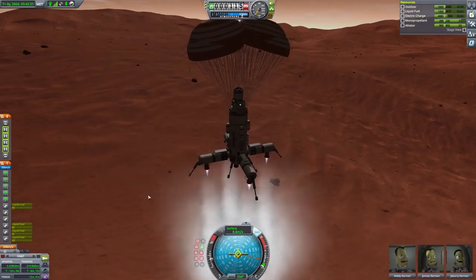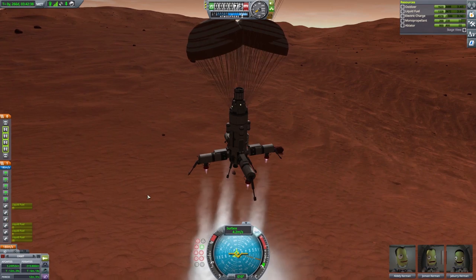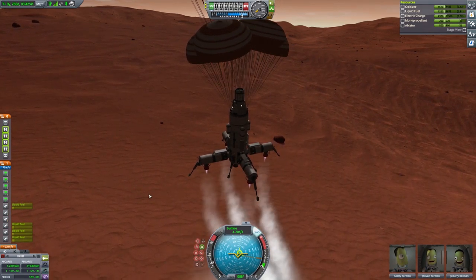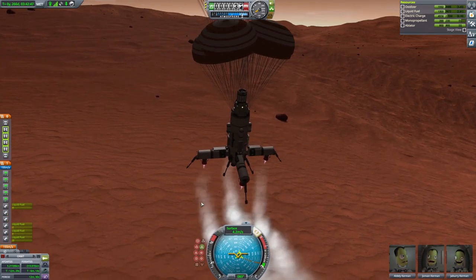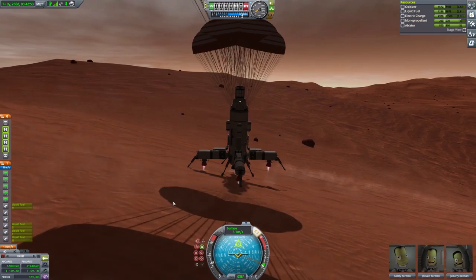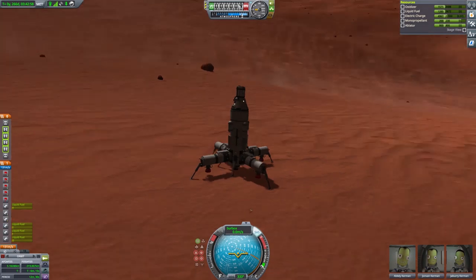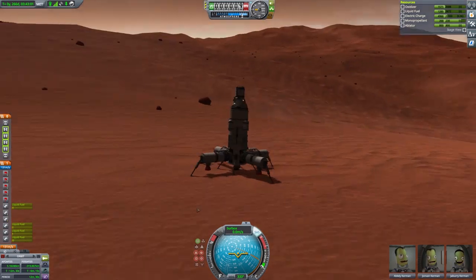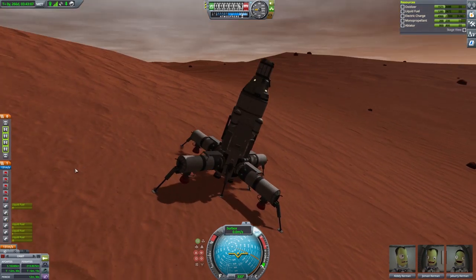Here we go — a little fast motion. You see how wide the landing gear are, and this couldn't have been done without using that robotic hinge. You can see we're kind of weaving back and forth — I probably should have shut off the guidance. But as we hit the ground, it doesn't matter. We bounce a little. We're on a crazy angle, but it doesn't move because we have such a wide base. And that's only because we use that robotic hinge and these tanks and the extended landing gear.